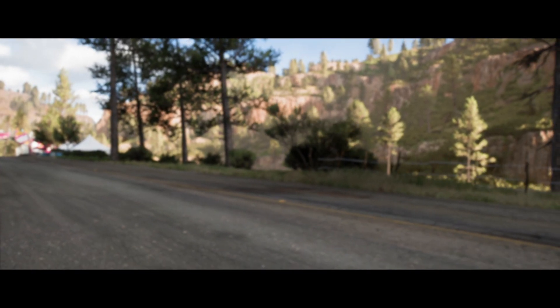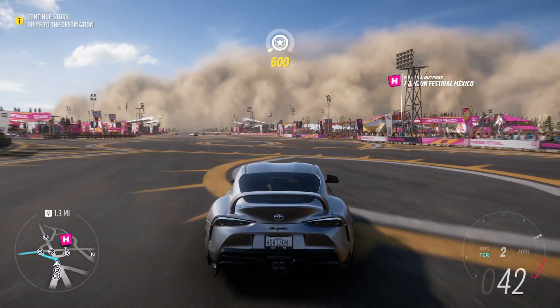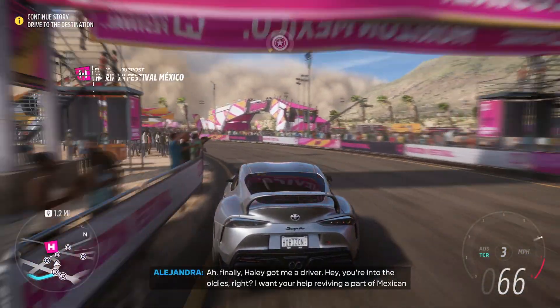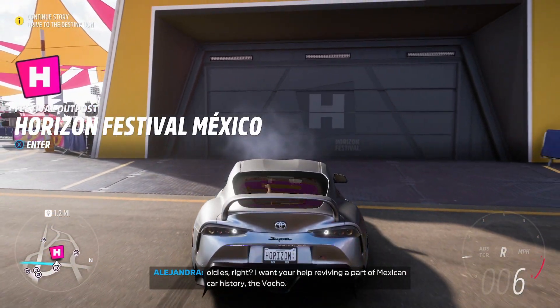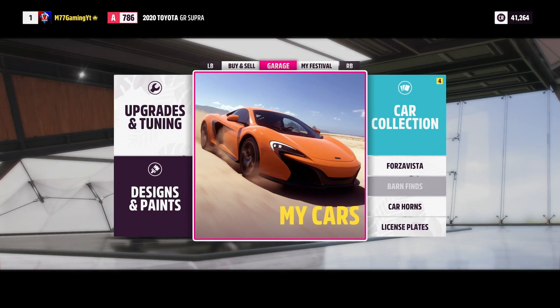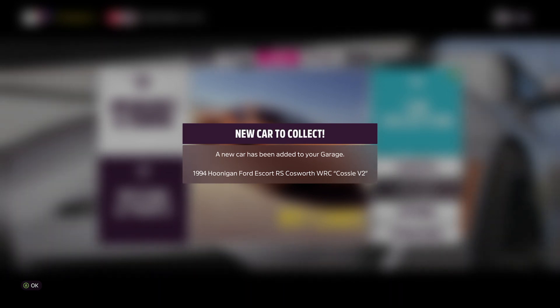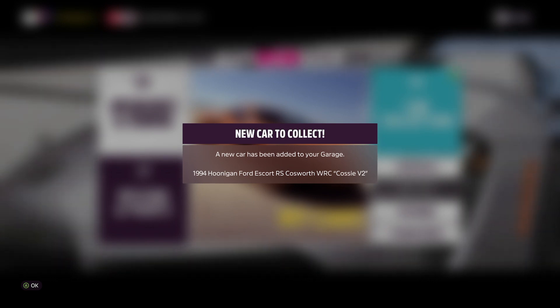We're rolling up to the Horizon Festival and we'll see what it's like inside. I'm really excited to see the Forza Vista as well. A new car has been added — the 1994 Hoonigan Ford Escort. That's the car we just drove. I guess we got it for winning that showcase. So here is the main menu. It looks very simple to actually follow. You have Buy and Sell, your Garage, and your Festival.